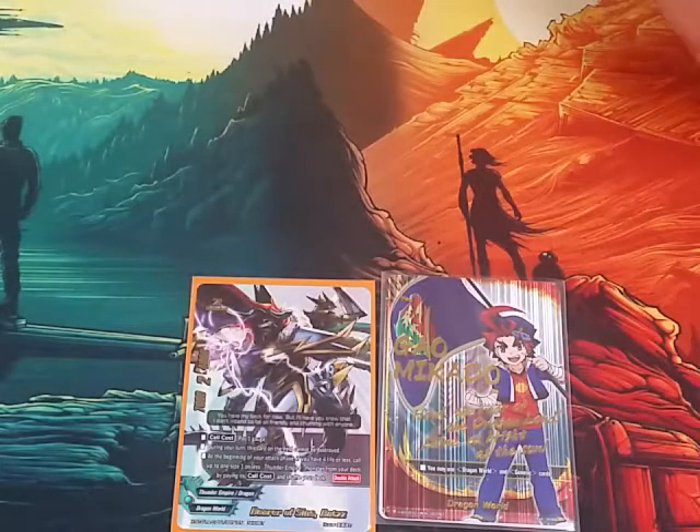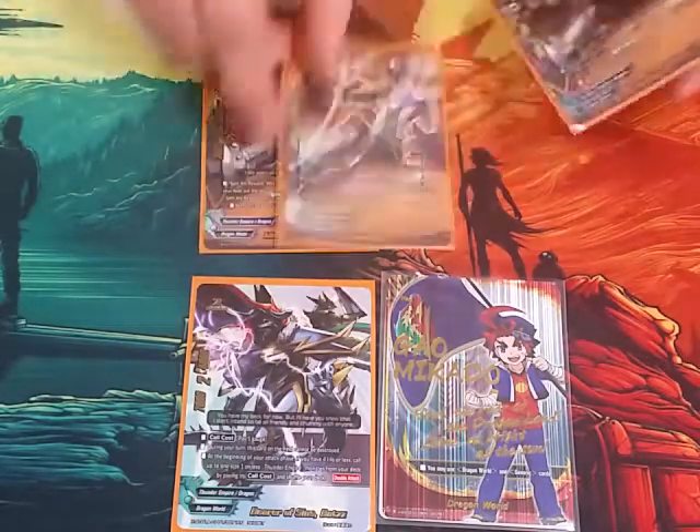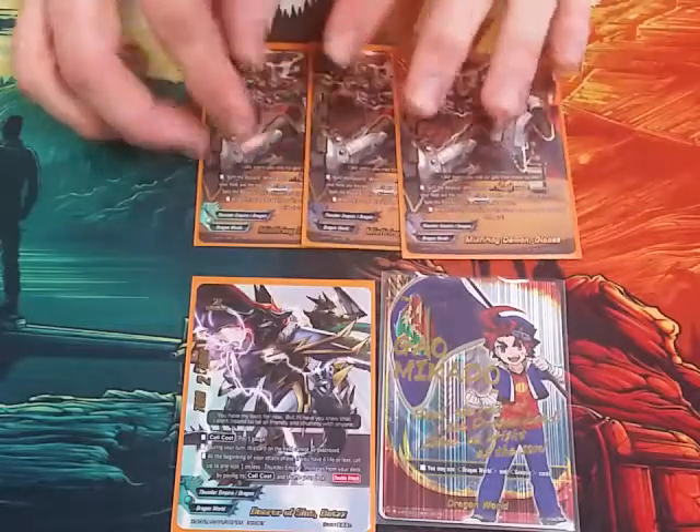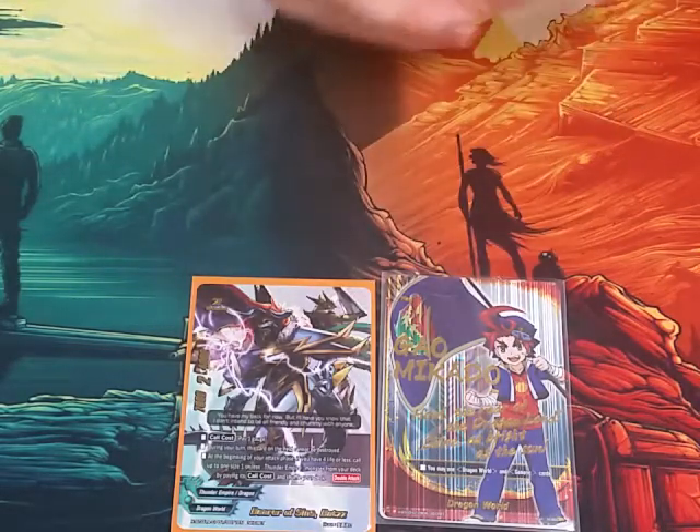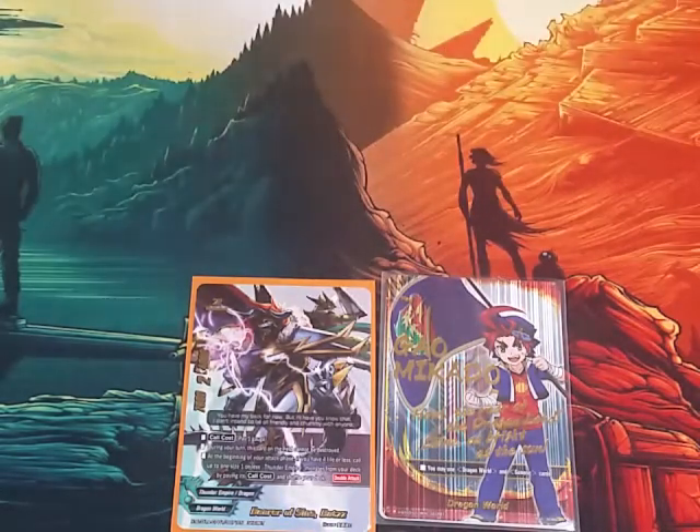That's it for the size 2s. For the size 1s, we play 3 Misfiring Demon Globes. He's a 3-1-1. He has the split-through reward ability — when another Thunder Empire monster enters your field, top card deck engage and draw a card. You can only use the ability once per turn. When this card attacks this turn, a card on your field gets crit plus 1. We run that as a 3-of. It should be mained in every Thunder Empire deck.